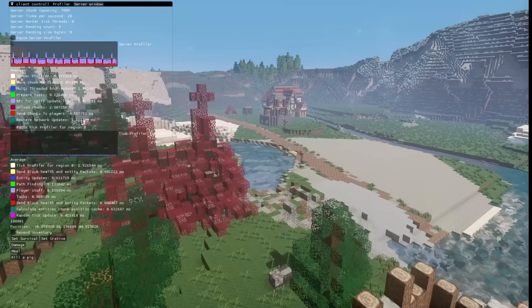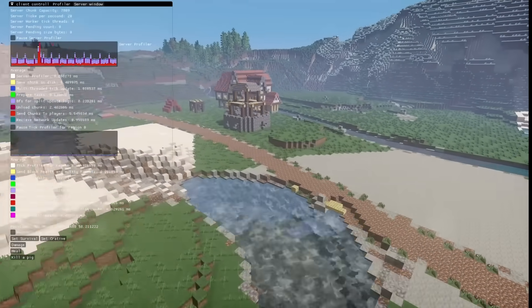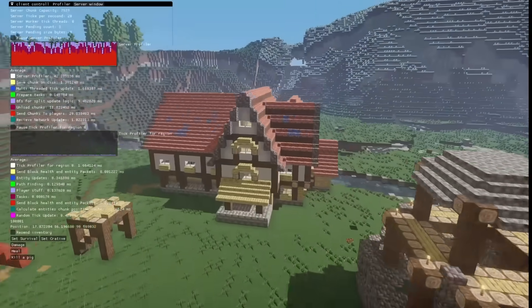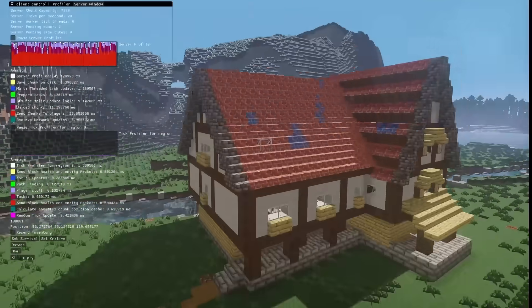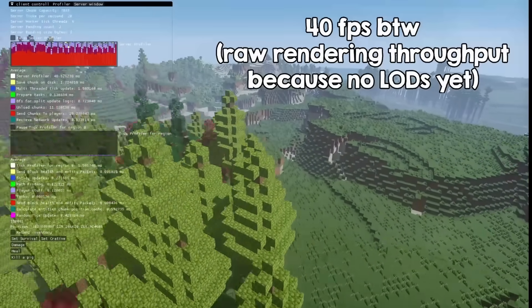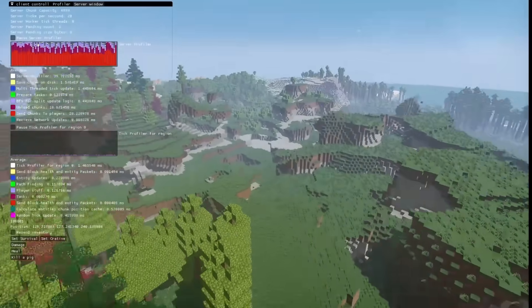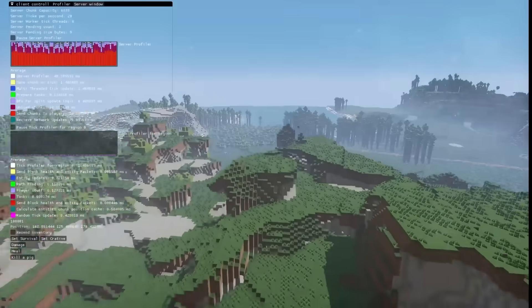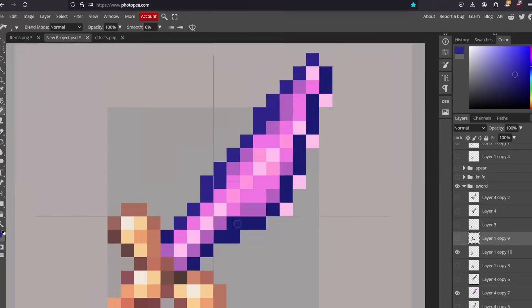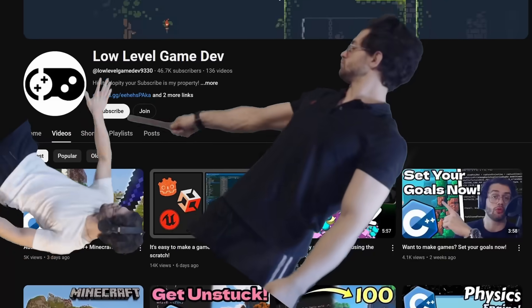After all these updates, the server does a very good job of staying in the 20 ticks per second range. The worldgen is still a bit tight, but after I move that to some worker threads, we will truly be blazingly fast. This is 50 render distance — a radius of 50 chunks. Now I need to implement LODs for the chunks and also load chunks on the client on multiple threads, and we'll probably double the render distance. I also have to work on the weapons soon, so subscribe to not miss the next video.